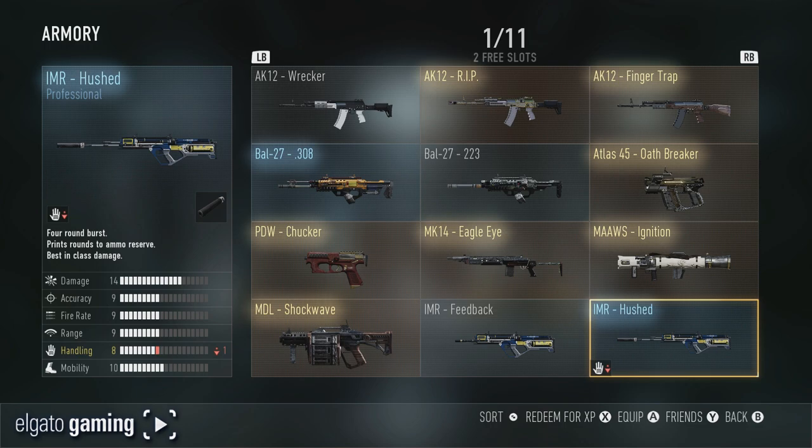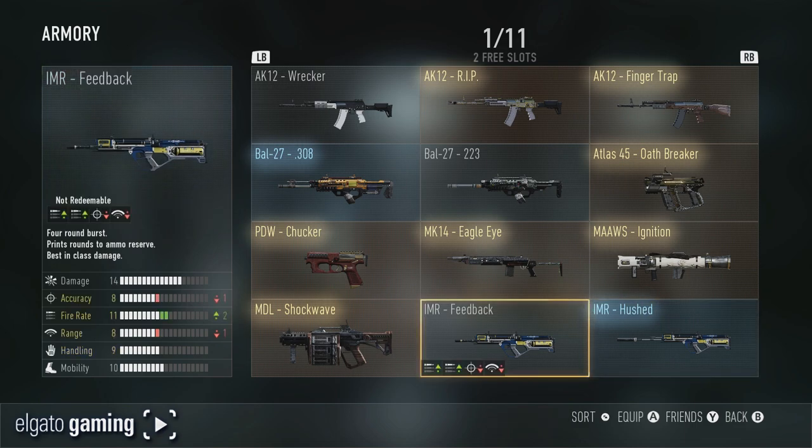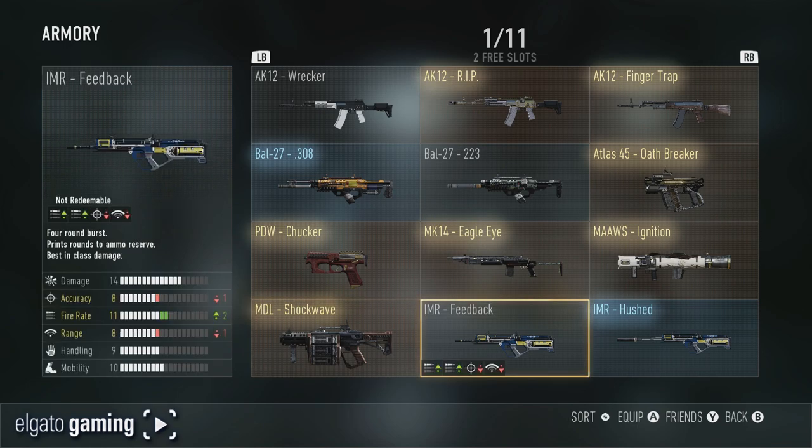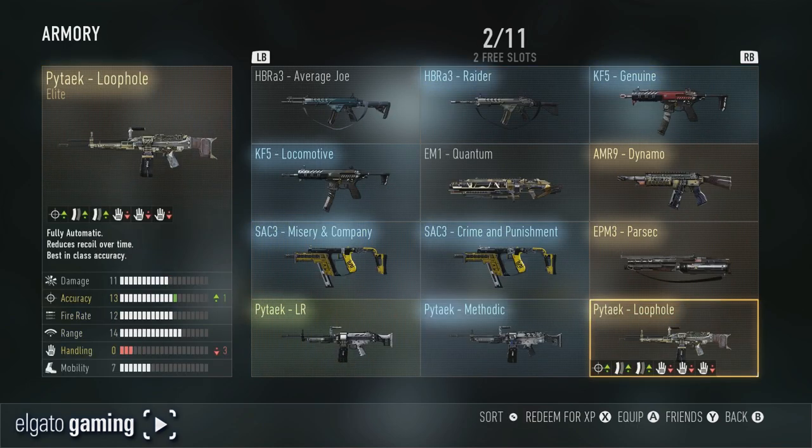I like the IMR Hushed — I don't mind that it loses one handling. Like I said, I'm big on attachments, so I'm gonna boost my stats up with certain attachments. Then there's the Feedback, which I have not used yet but probably will. And then we have the elite MDL Shockwave — the MDL is crap as far as I'm concerned.